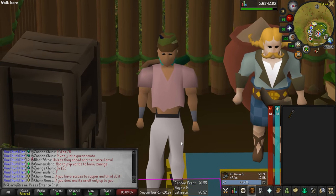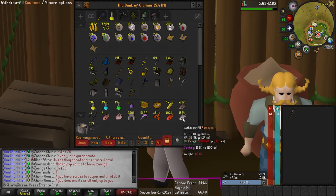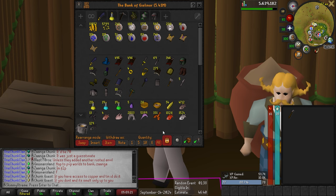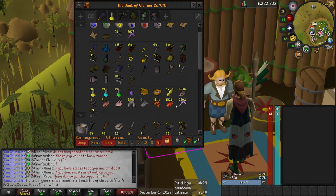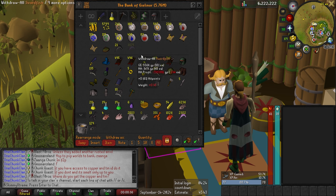I'm going to go watch some football and be on my phone, and I don't feel like getting the big shark on my phone, so I'm going to cook the rest of the tuna and swordfish — about 1,500 raw tuna and 5,400 raw swordfish. I don't think I'll get through all of them, but I'll definitely be able to hit 80. I'm back — I cooked all the tuna, got 6,200 cooked tuna, and still have 2,300 raw swordfish. I cooked almost 3,000 swordfish and only burned 21, so I'm happy about that.